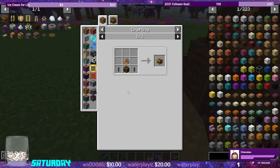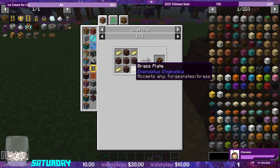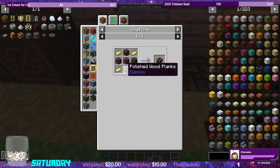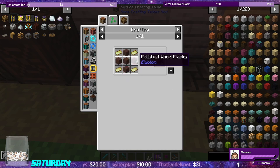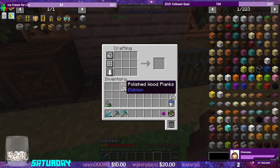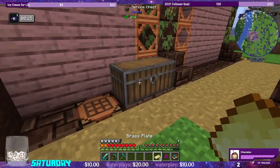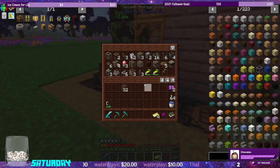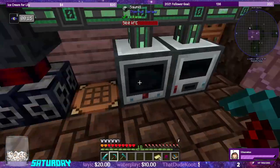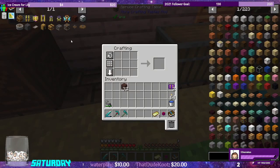All of our deployers are ready. The precision mechanism needs three of them. We need a shaft and a brass casing. Let's go ahead and make brass casings — we need polished wood planks from Eidolon. We have those. We need our brass, but I think I used all of my brass for the deployers by accident. We do need brass casings though.